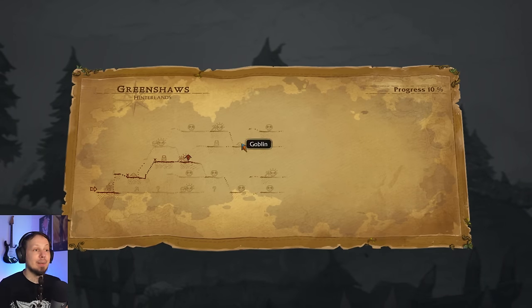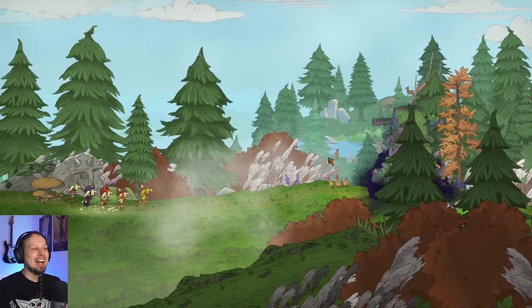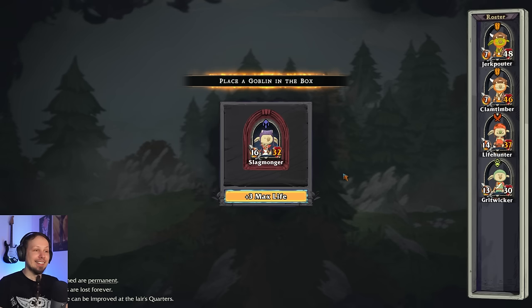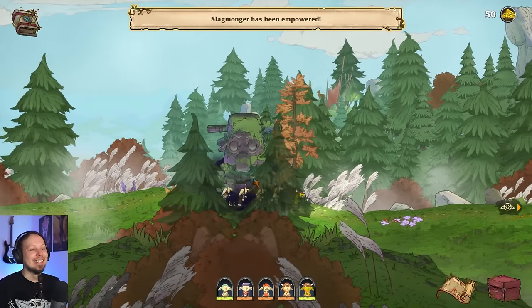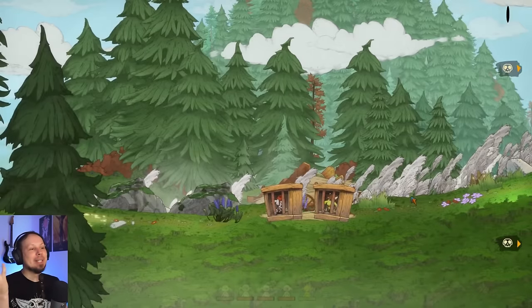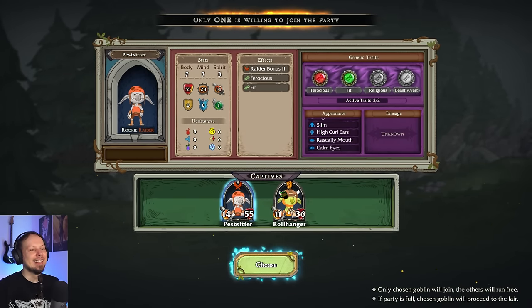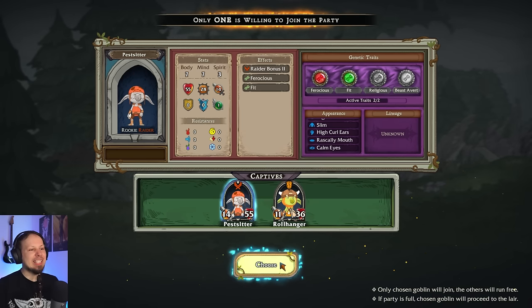Yeah look at that, there's a shrine. 90% fail chance — oh God. I'm gonna get you an upgrade. Get out of here, not worth it. So we're gonna stock up on the best goblin we can muster. There's a grey one — I like your face, I like your stats as well. We don't need another raider technically. Beast Avert, Skeptic, Ferocious — you are fit. 7 max life. I like Ferocious, it's really good. We're gonna take Pest Sitter. Alright, here we go — bring him in. Bring the shaman to the back. 55 life is pretty good.